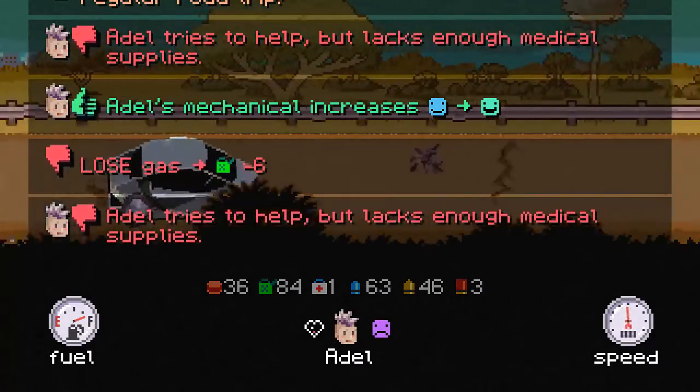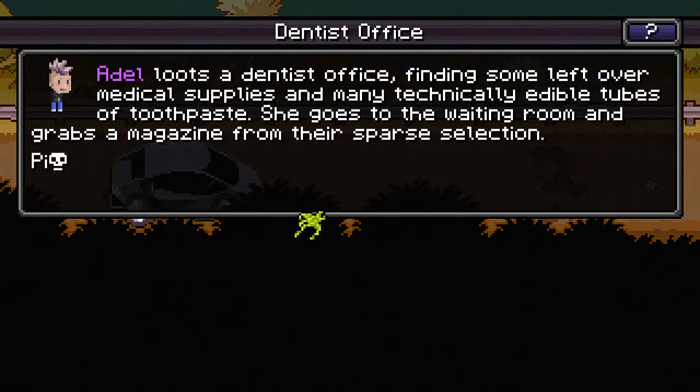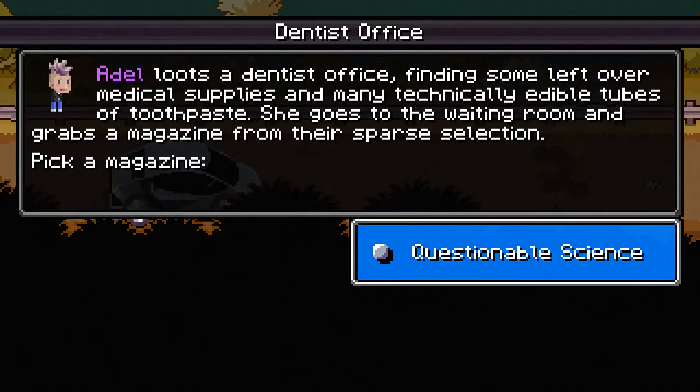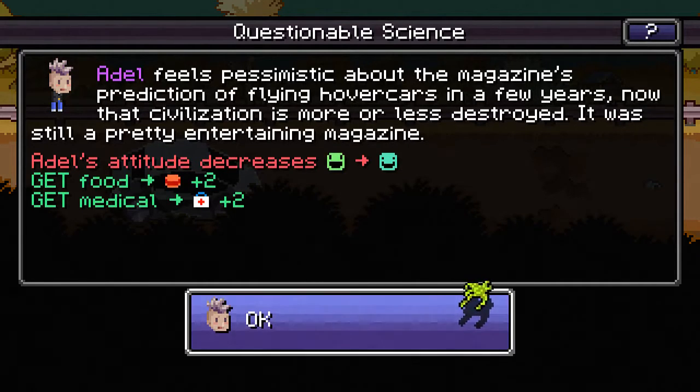We have a med kit and it's not being used — maybe I'm misunderstanding what that's for. Adele loots a dentist office, finding some leftover medical supplies and many technically edible tubes of toothpaste. She goes to the waiting room and grabs a magazine — why not read about some questionable science? Adele feels pessimistic about the magazine's prediction of flying hovercars. Now that civilization is more or less destroyed, it was still a pretty entertaining magazine. Our attitude has decreased, but we did get food and some medicine.